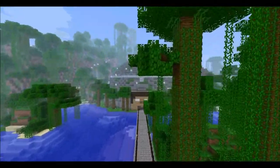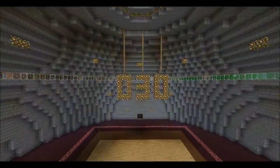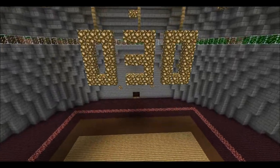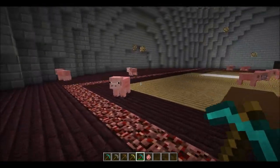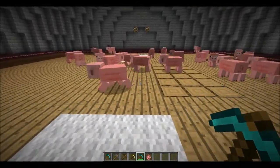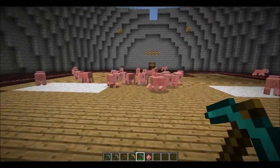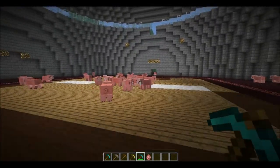G'day, it's Mr43minecraft - the channel all about Minecraft - with episode 030. Today we are looking at the throwing pickaxe mod for 1.2.4. I have spawned some pigs to try it out. I haven't done any videos for 1.2.4 mods because I've been a bit busy, which I'll tell you about later, but right now I'm going to show you how this works.